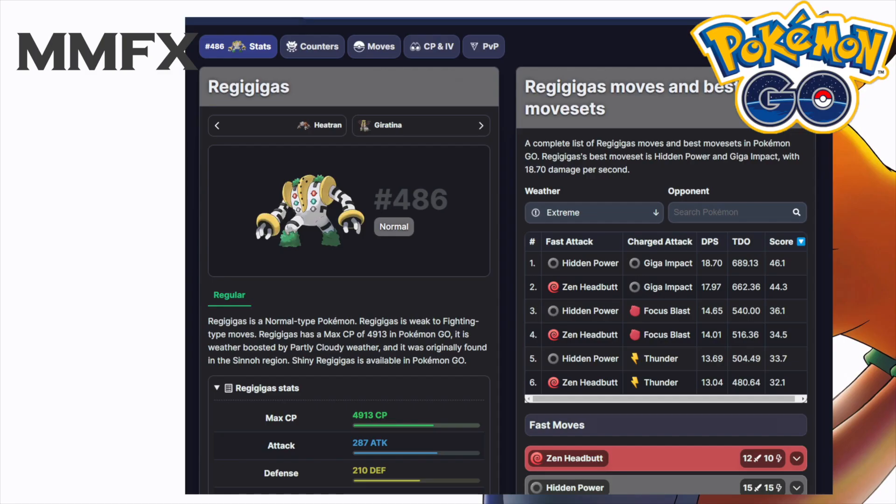Welcome back to the next video on the channel. Today we're looking at Regigigas, especially in its shadow form which is coming out on the 26th of October. Let's look at what kind of power it does and also whether it will be worth using your super rocket radar on.